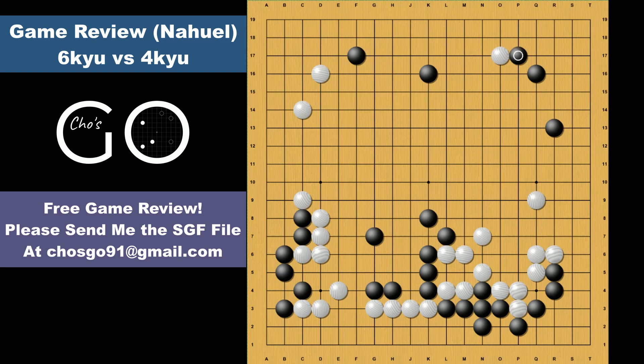White invades the top side and black responds with the kicking move. The kicking is fine, but I would prefer the iron pillar which is more solid. White would make the one space and black would answer. It's a much easier way. One thing about the kicking with the large knight and chain crosscut is that after white extends, there are some strong follow-up moves in the corner, like A or B. So that's why I would prefer the iron pillar with the large knight.